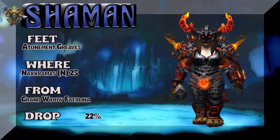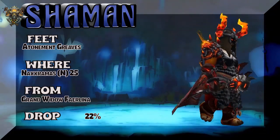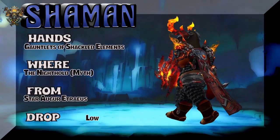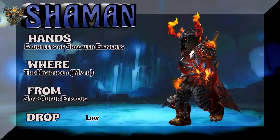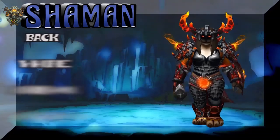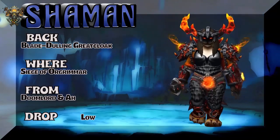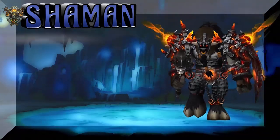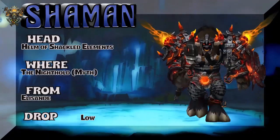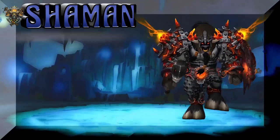The Feet are Atonement Greaves from Naxxramas Normal Mode 25-Man — Grand Widow Feralina is the boss. The hands are Gauntlets of Shackled Elements — very Shaman-like — from the Mythic version of the Nighthold. The back piece is out of Siege of Orgrimmar, Doomlord, or the Auction House. It's bind-when-equipped so you can buy it there. The headpiece is Helm of Shackled Elements, part of the same tier set as the Belt, Gloves, and Shoulders.